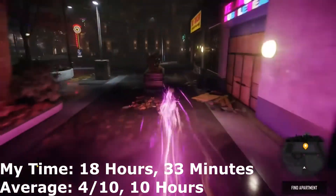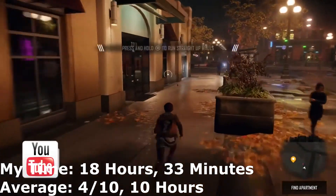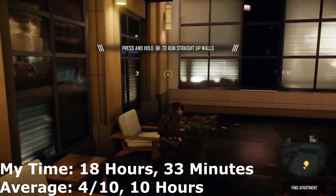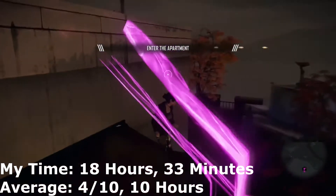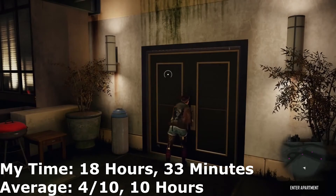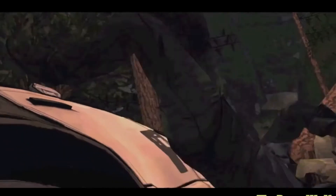inFamous: First Light is basically just inFamous and is super simple. You don't even need to play on the hardest difficulty — I did for some reason. I finished it in 18 hours and 33 minutes; the average is 10 hours. You can mow through the game and skip cutscenes. The only thing that will take a bit of time is the Perfectionist trophy — completing all challenges, achieving certain rescue scores, and earning top-class million-point scores. It's just practice and you'll get there.